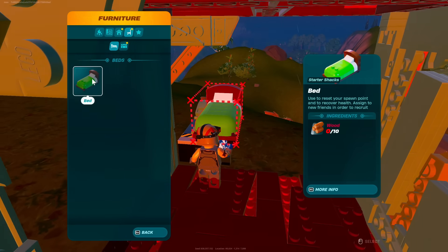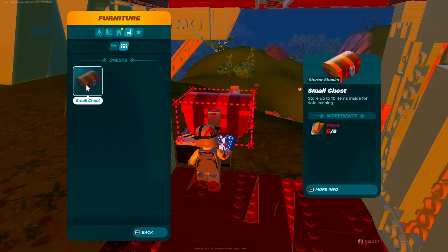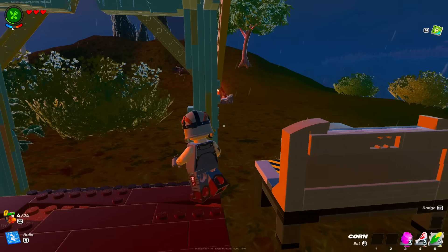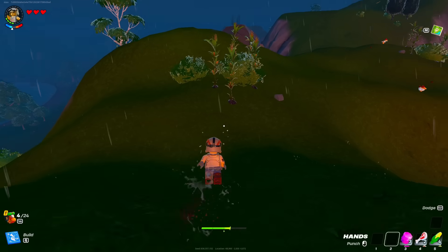A village square. There's a bed — use this to reset your spawn point and to recover health. Assign to new friends in order to recruit. And then we've also got a small chest. We've got walls here. We can maybe expand the house, which would be absolutely huge.